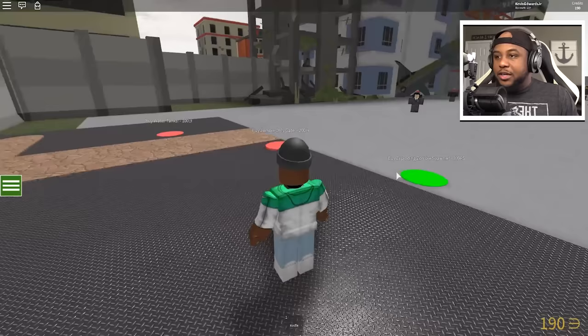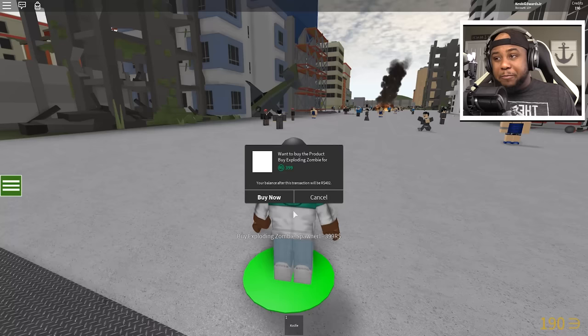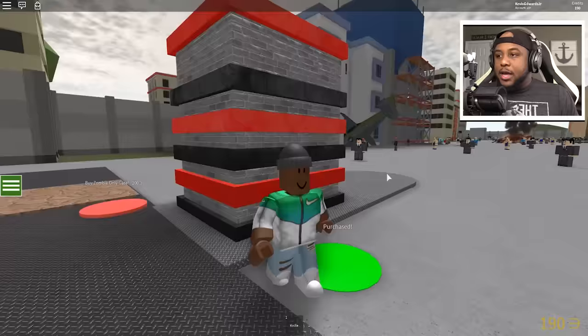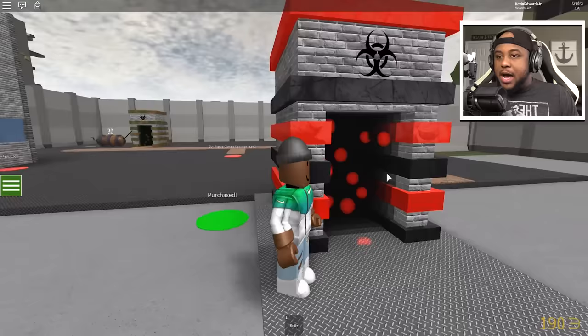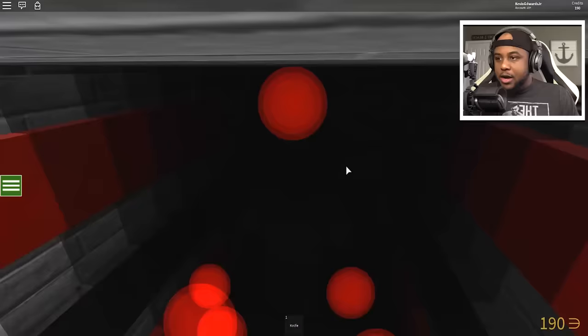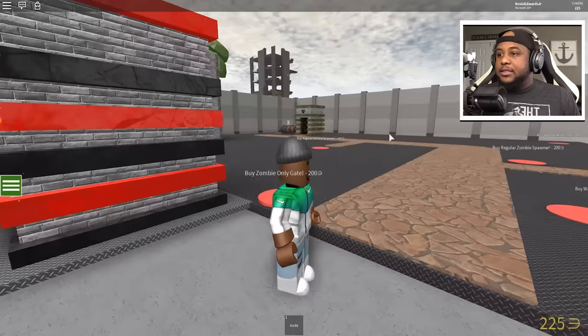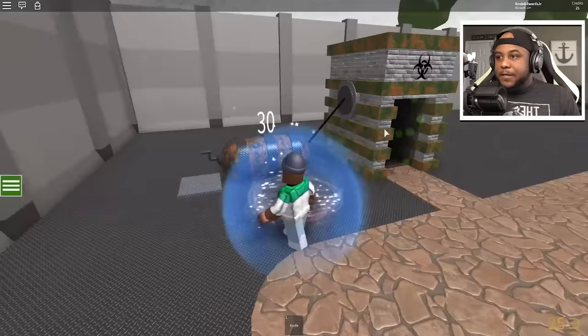Should we get the exploding zombie spawner? I mean we can try it out, it is 400 credits. Okay I'll try it out. Does it just come out or do we have to crank this one as well? Hello, where you at exploding zombie spawner? Oh yay, here's the exploding zombie — it's gonna spawn by itself. Zombie gate — wait, how did I die from my own zombie gate? Are you serious?